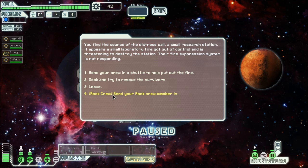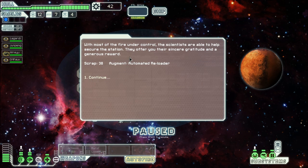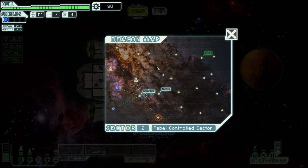I have a rock crew member — he's immune to fire. Let's send him in. He tears through the airlock directly into the fire. I've never seen somebody that large move that fast. It dissipates as much as a fire suppression possibly could — the heart of the blaze — and eventually the fire starts to die down. With most of the fire under control, scientists are able to help secure the station. They offer sincere gratitude and a generous reward: an augment — an automated reloader. I'm glad I got that rock crew dude; he helped out a lot.